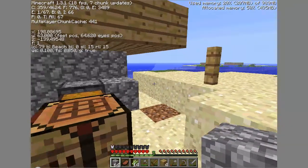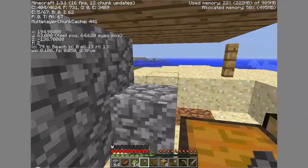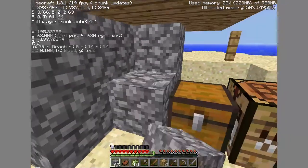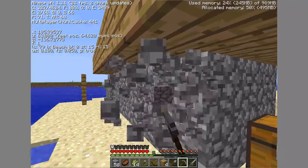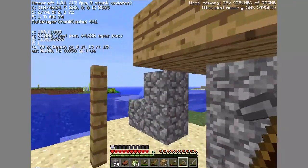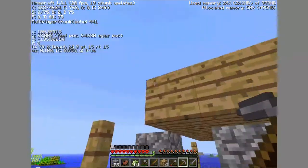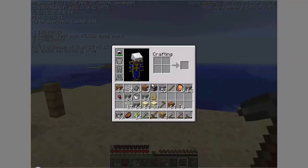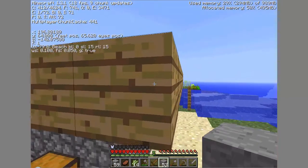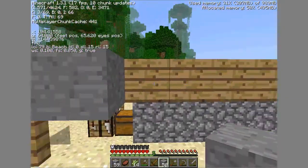So now I can remove this. That way, if a creeper explodes, the only thing that's really gonna get damaged is just the edges of my house, because cobblestone and smooth stone have pretty high blast resistance. I'll have this going all the way around.